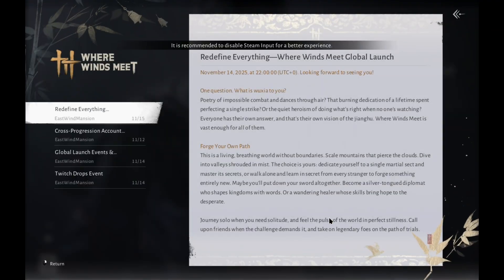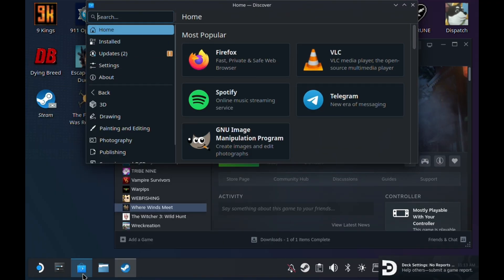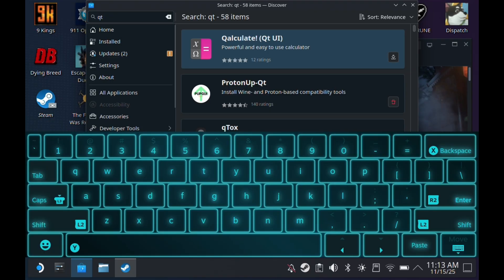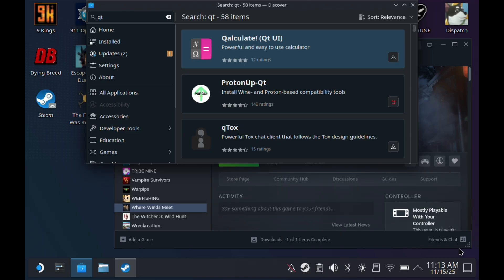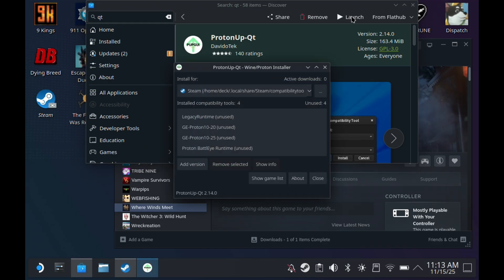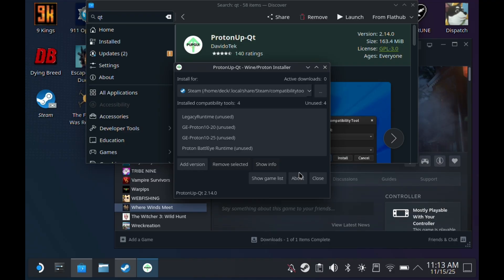So once you've run this in desktop mode, just quit out, and if you don't have the Decky Loader Wine Cellar plugin — which I'll cover when I go back to game mode — then you need to open the Discover store and search for ProtonUp-QT. Just searching QT brings this up pretty quickly. I already have it installed, but once that's finished, just launch it — I have cut out some of the loading times here just for expediency.